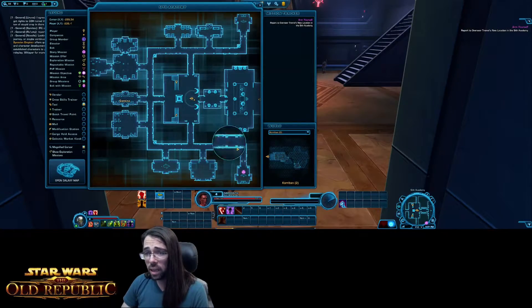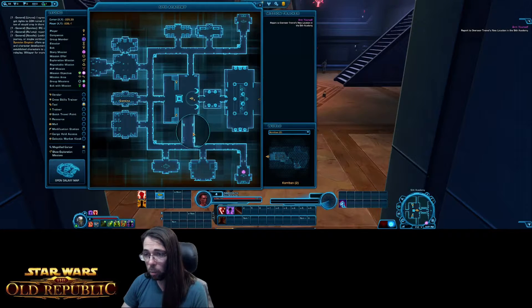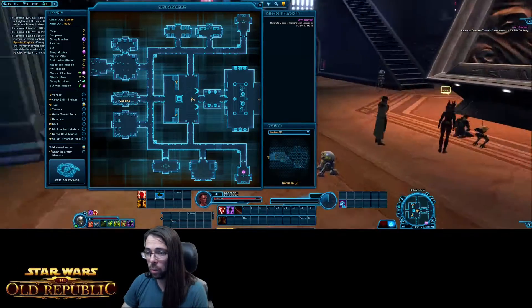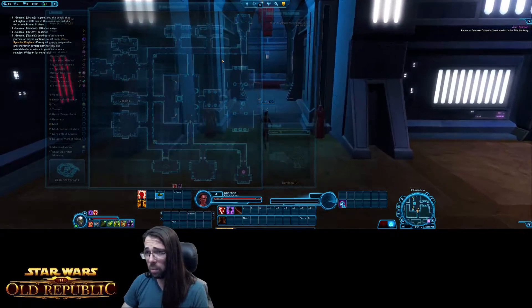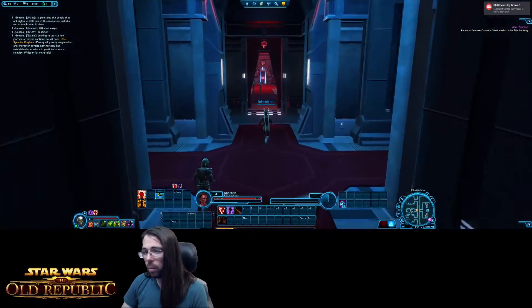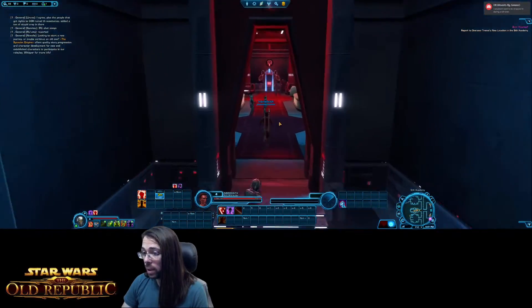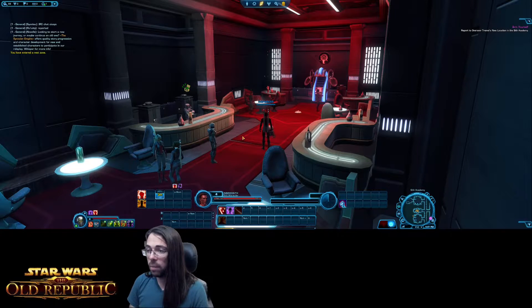I've also already unlocked a mobile trainer through my collections, which does the same thing as the regular trainer except I have the convenience of not needing to be at a base with all the other vendors. Once you're walking inside a building it can be hard to tell where your quest is. Open your map and you can see the pathways you want to follow to get to your quest. You can leave the map open while walking, or close it if you have a good memory.